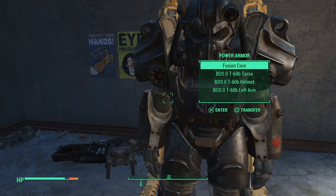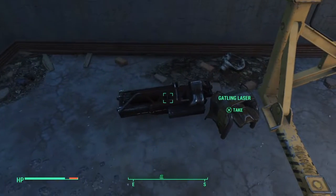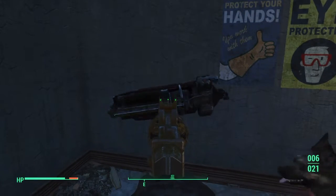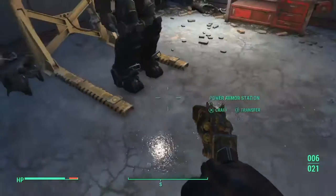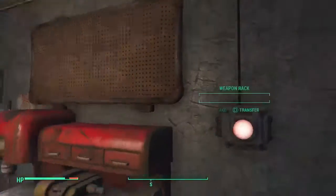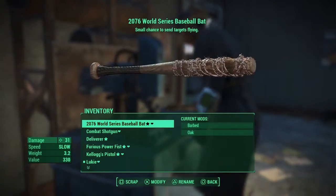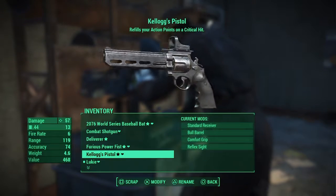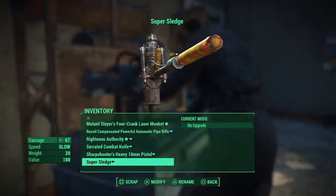This is my Power Armored Brotherhood of Steel — even though I'm with the Institute. All my spare parts. My Gatling laser. Got one of those. So there's that. I have these weapon display thingers. These are just all the weapons I have. I don't really plan to do anything — I guess I could go adventuring. I have a Super Sledge, pretty great.